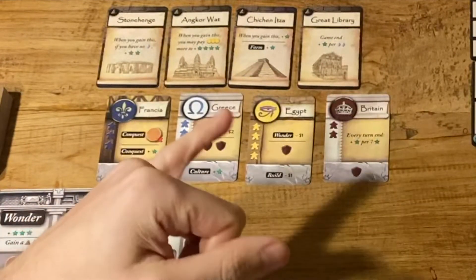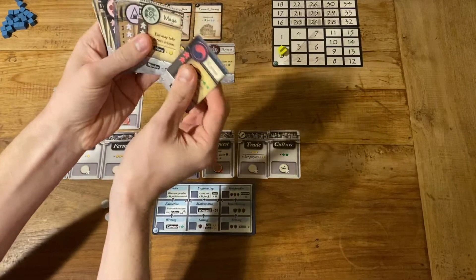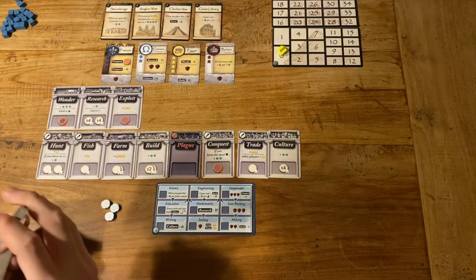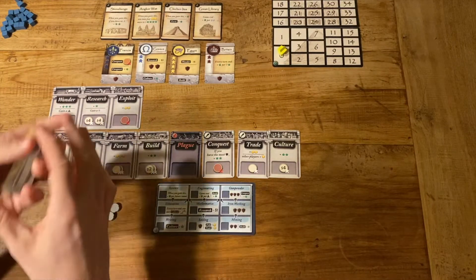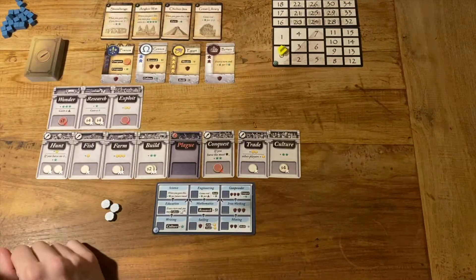We have this civilization row where we get to choose which civilization we are shepherding into the future. We can choose at the moment from Francia, Greece, Egypt, Britain, and there's a large deck including Korea, Maya, Nubia, Congo, the Slavs, Arabia, and Huns — the whole king caboodle. After every turn, we draw a new one to add to this row as the potential marketplace for us to control.